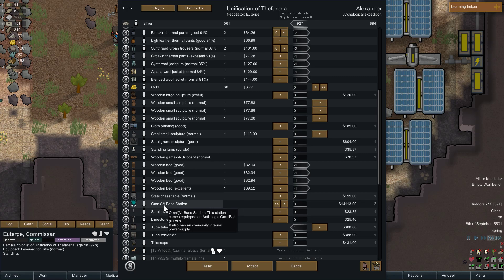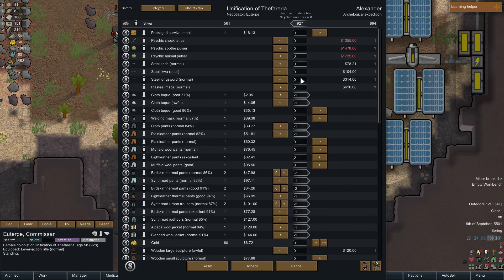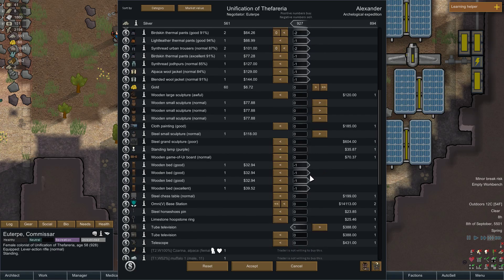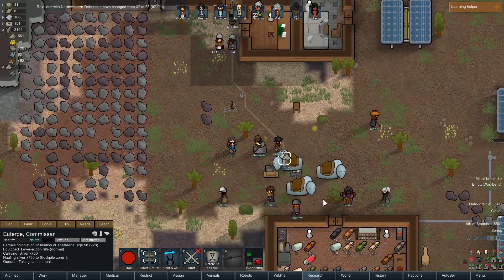Buy a TV. Omni V — equipped as an anti-logic omnibot. What is an anti-logic omnibot? I can't afford it anyway — still a little bit more expensive. Not sell something — I could buy some gold. We'll just take off some things, sure, alright. We'll go ahead and buy that — and we bought our television! Yay, we are now high tech.